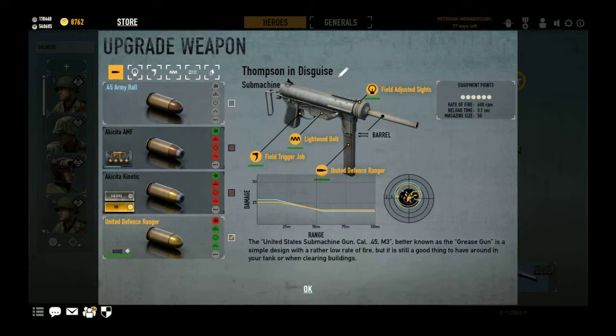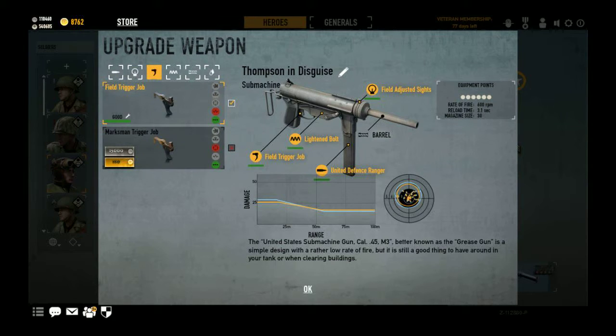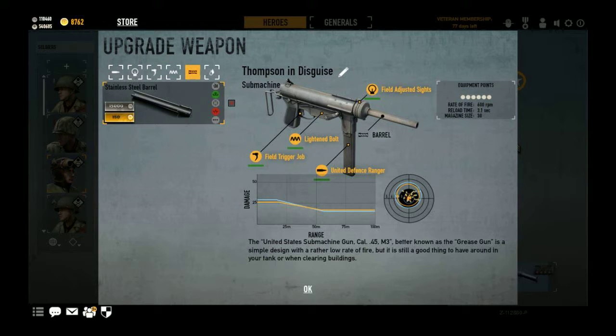For SMGs, the more shots that you can land on your target the better, which is why you want to make these as accurate as possible. So you're going to want to use the United Defense Ranger instead of, say, the Attica Connect or Attica AMF. A sight with one positive and no negatives — why wouldn't you grab it? For the trigger, I would actually use the field trigger job. The light bolt, because of the extra range gain you'll get — if you look at the damage over range chart, that's not that big of a difference. And stainless steel barrel: tiny range gain for less stability, it's not worth it.